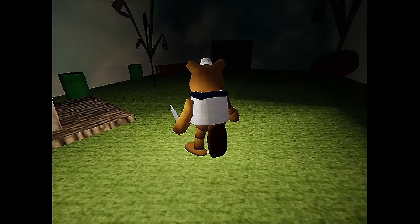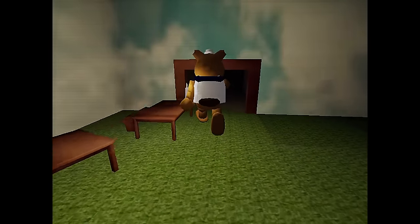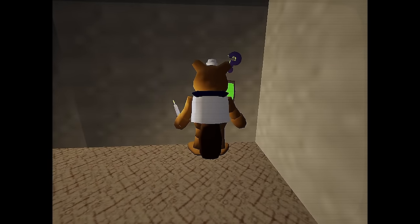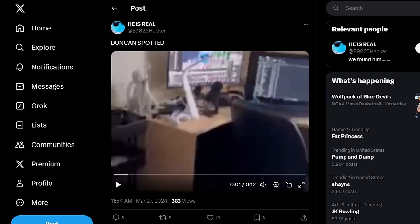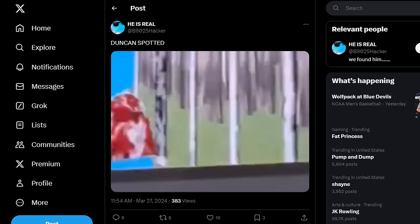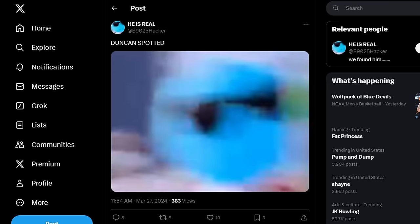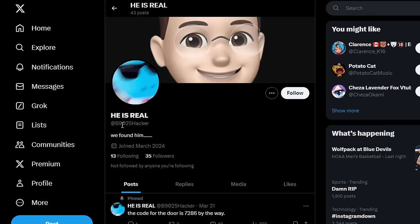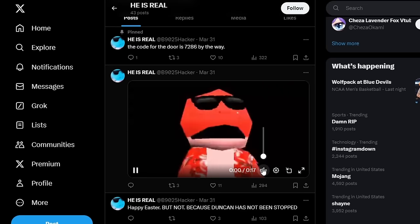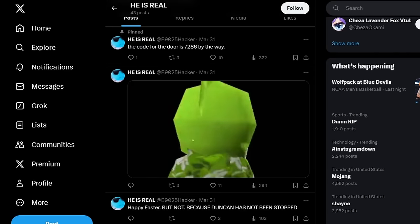I hate that I know this, I hate that I recognize this. I saw a button in this other room — cow fingers, write that down, that'll be in the ARG. An external link just opened — it's a Twitter link. Duncan Dolphin spotted! He's real. This is a new account — it's like a JSCHLATT ARG thing. They have a pinned tweet: 'The code for the door is 7-2-8-6.' Keep that in mind.